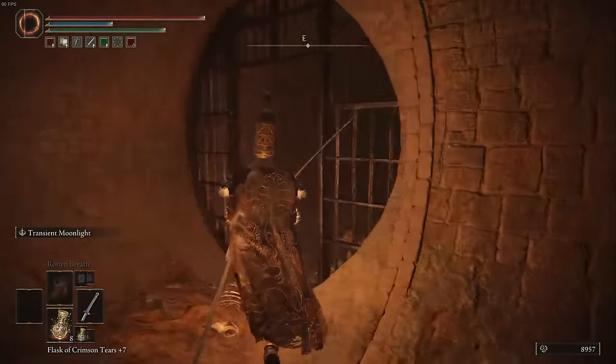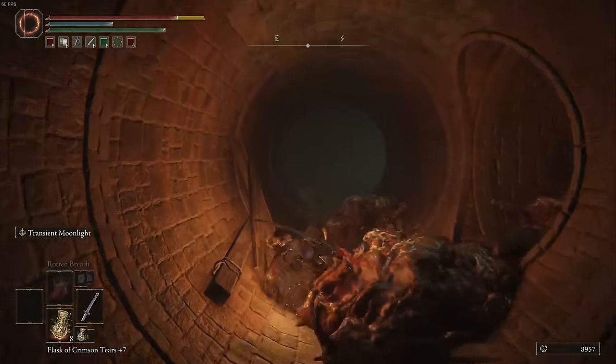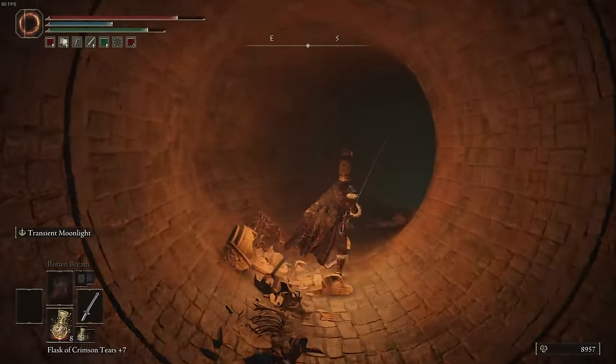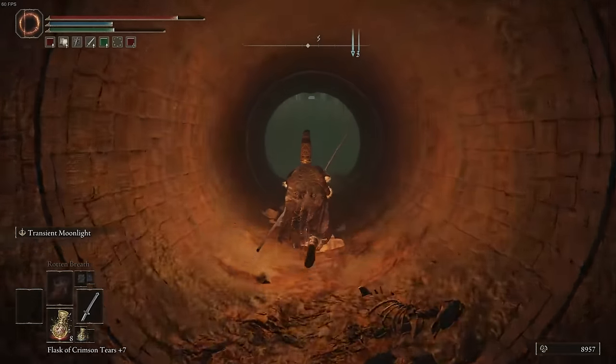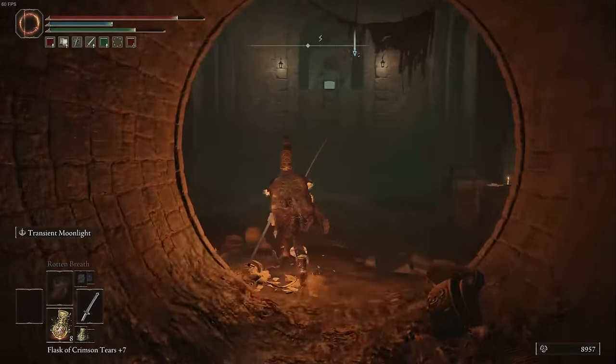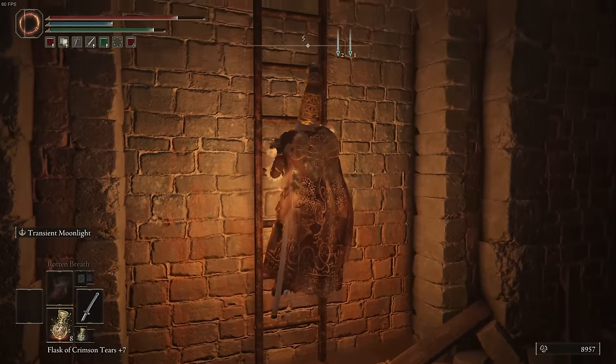Once you get through the door on the right, you are going to be jump-scared by a couple of slugs, but don't let them get to you — they don't mean much by it. Next, you're going to come up against an enemy at the top of a ladder, but fortunately he's really stupid and falls down, so you can just run right past him, which is awesome.